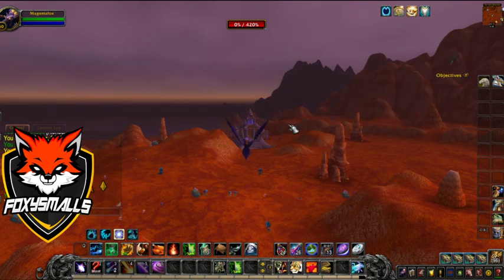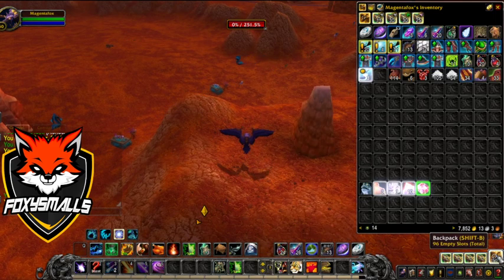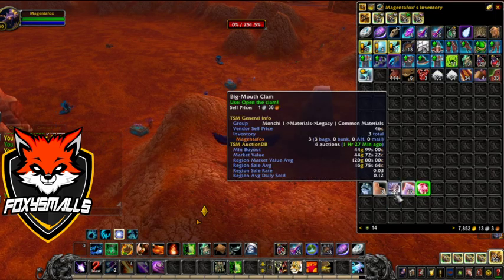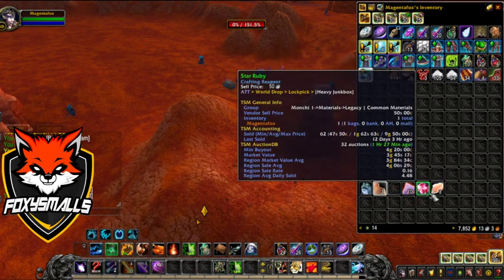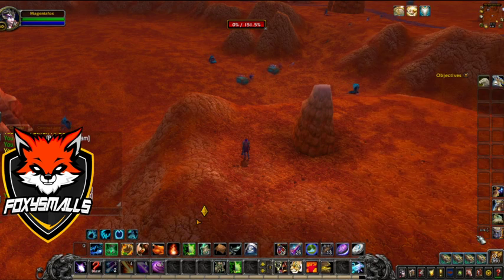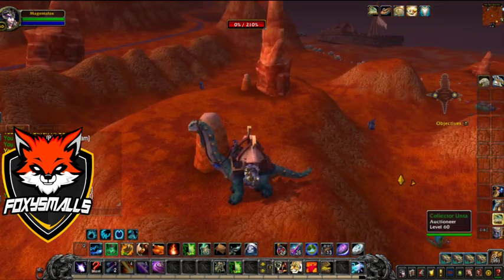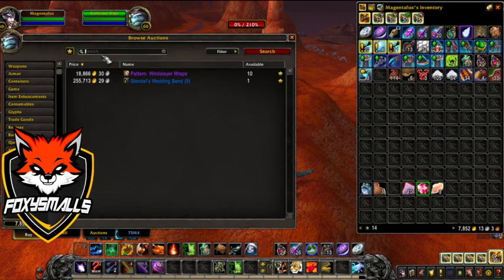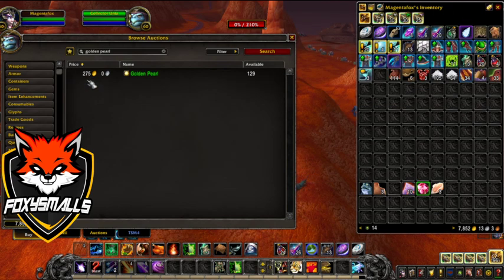After you do it for a while, you want to open the clams. You probably won't get one every time — I only got three there. What you want is a Golden Pearl. You can also get other kinds of pearls that are valuable, and they're like crafted transmog. So let's check — Golden Pearl — and everything's going to be different depending on your realm.